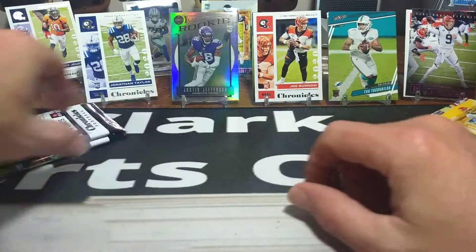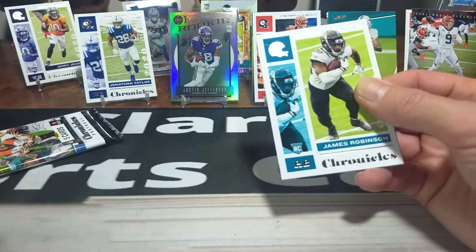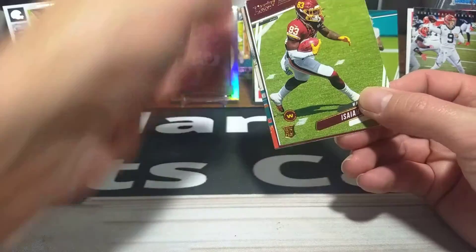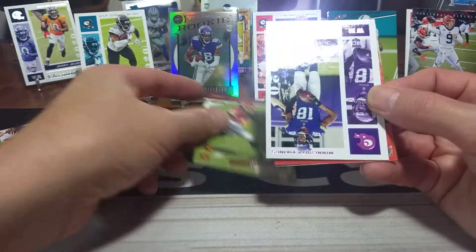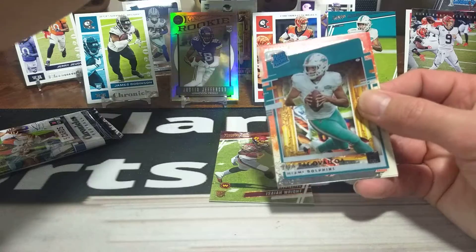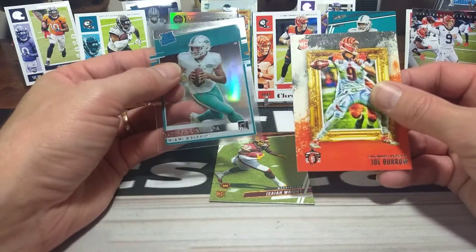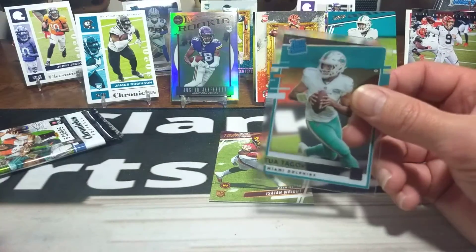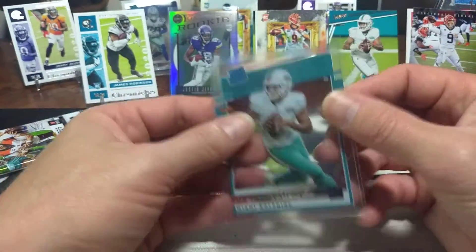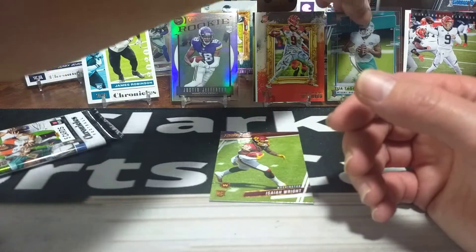Two more packs to go. Let's see what we got, wrap it up, see if we can get some good hits here at the end. Nice James Robinson again. Isaiah Wright rookie card. Another Justin Jefferson — little Justin Jefferson train. And right behind it, another Tua. And another Joey B. Man, this is a Joey B and Tua box — look at that. Gridiron and a clearly Donruss Tua. Nice. This is why I love the Chronicles — seems like you always come away happy. Nice Tuas right there.